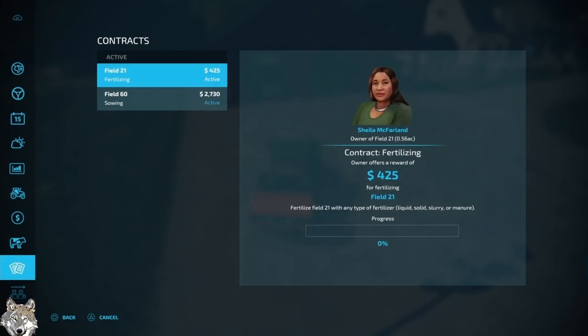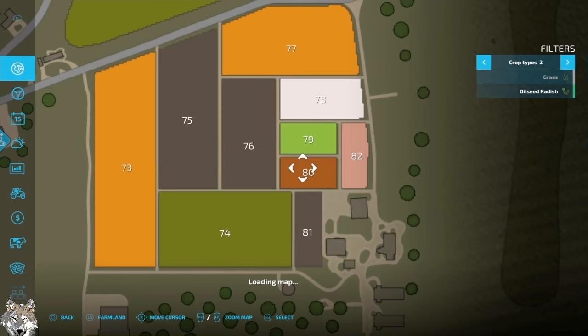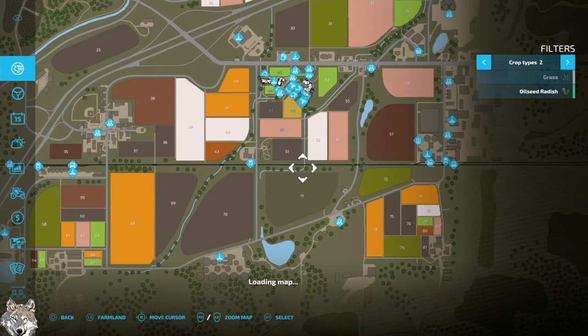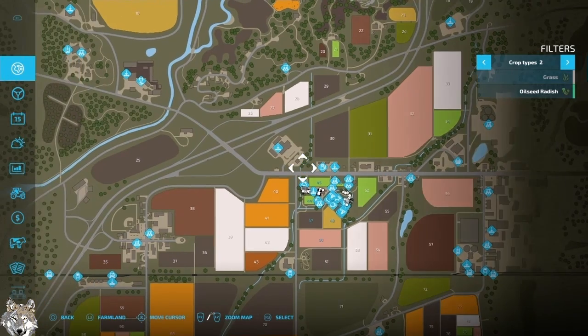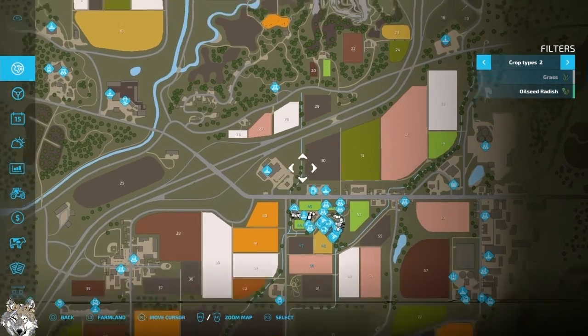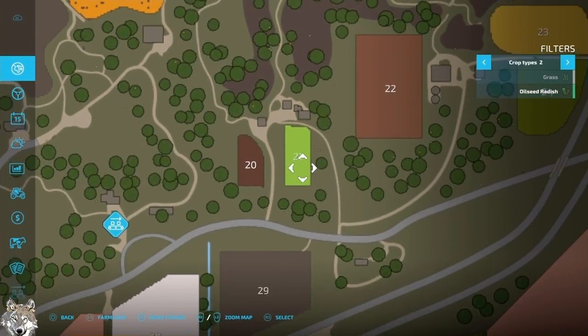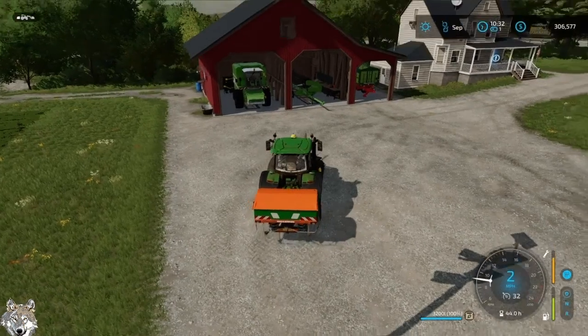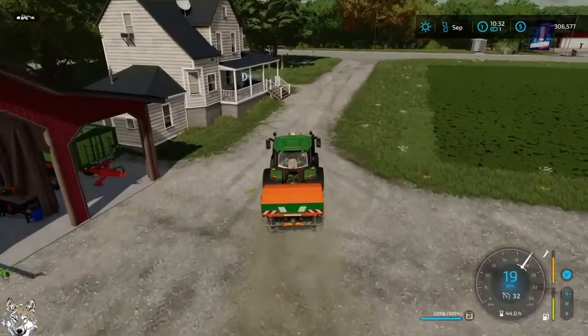We're going to field 21 for a $425 contract. I don't even know where field 21 is. There it is — just past the spinnery. It's going to be the field on the right once you've pulled into the drive.